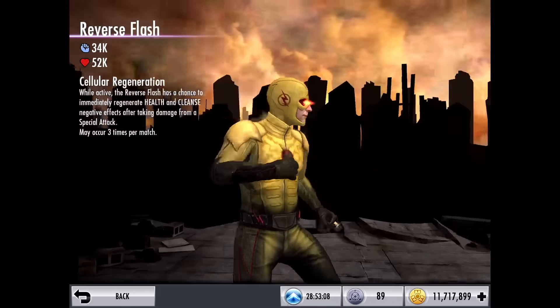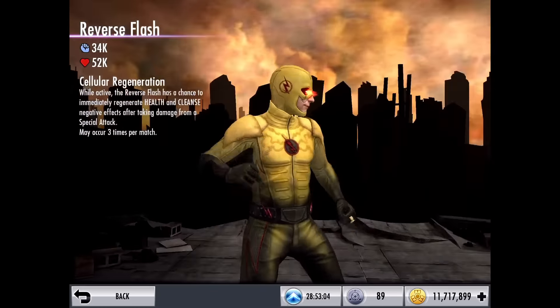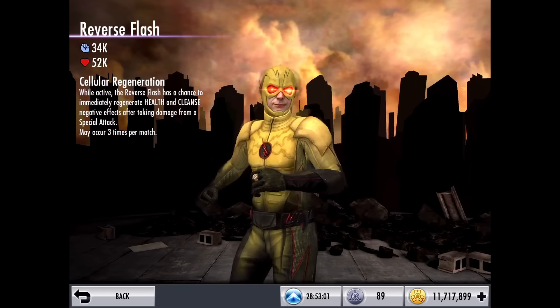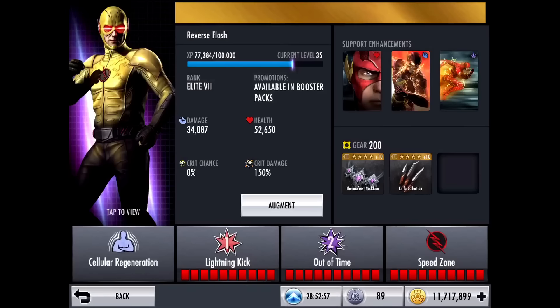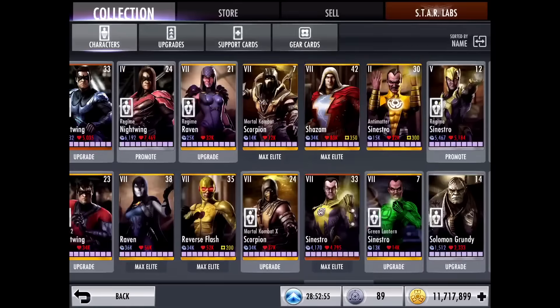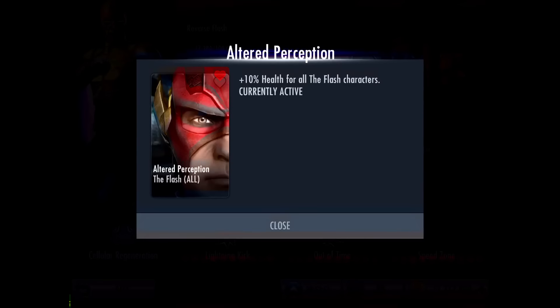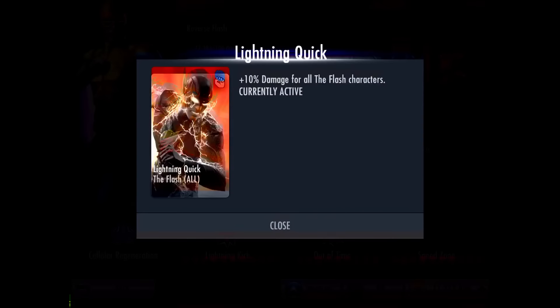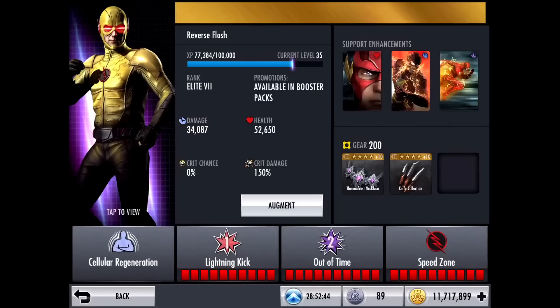His passive is called Cellular Regeneration. While active, Reverse Flash has a chance to immediately regenerate health and cleanse negative effects after taking damage from a special attack, and this may occur three times every match. Even though he is the Reverse Flash, he still has the Flash's support cards: Altered Perception for 10% health, Lightning Quick for 10% damage, and Speed Force for 10% energy regeneration.